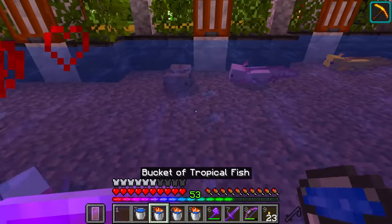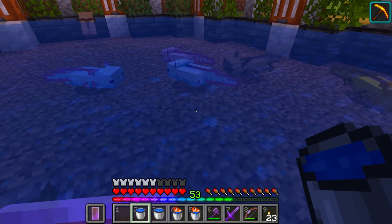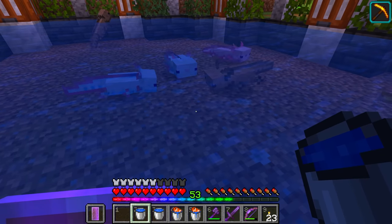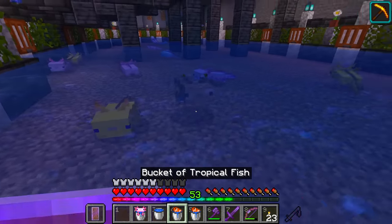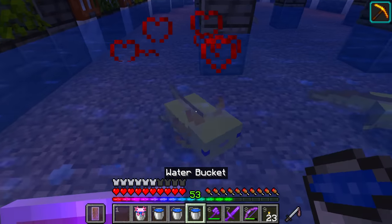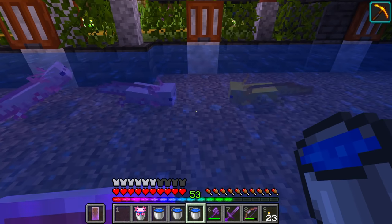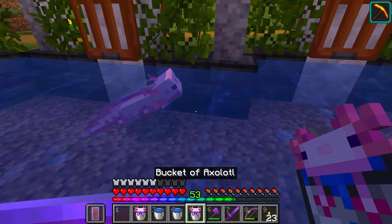Just before finishing off, let's go ahead and do a little bit of breeding here with the axolotls. What do we have? We have ourselves a white one, a pink one and a yellow one. Go ahead and do your thing, budskies. What have we got here? Another yellow one.